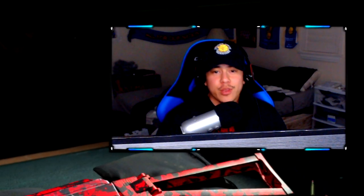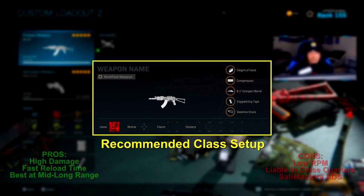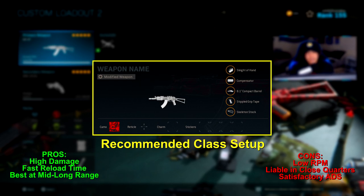Today I have a best class setup for the AK-47. Here is an example of a class setup that I recommend. When you're using this class setup, I highly recommend playing a little bit passive aggressive. You definitely do not want to rush too hard, especially around tight corners. When going up against SMGs, they will outgun you in close quarter combat because the aim down sight speed of this weapon is pretty slow. That's why you've got to keep your distance and engage in medium and long range gunfights.